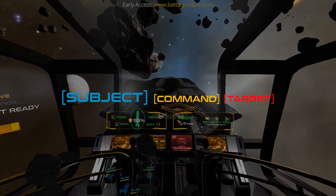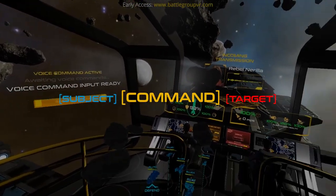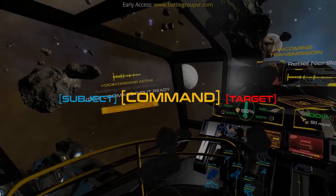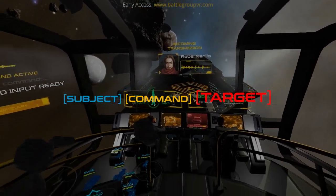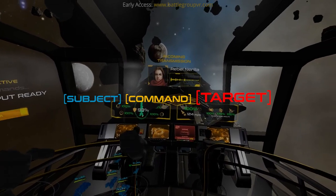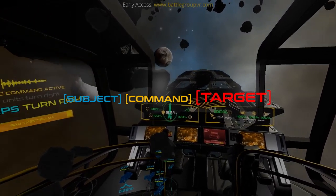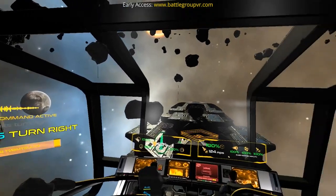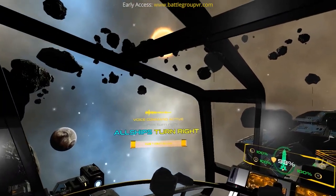Or you could say things like 'all ships' or a specific code name like 'Blue 5'. The command is exactly that — turn left, form up, launch fighters, attack this. I'll link the full list of commands in the description. The target is whatever you're applying the command to. Sometimes it doesn't need a target, like 'all power to weapons.' But if it needs a target and you don't give it one, it assumes your current target — so 'engage Lancer Beam' without a target will shoot at your target. I tried to make it as adaptable and imprecise as possible so it's more forgiving. Let's show some examples of a mission using just voice commands with no actual UI targeting.